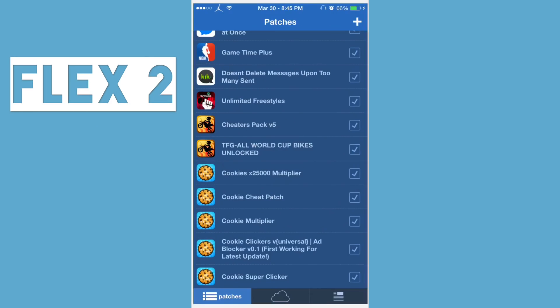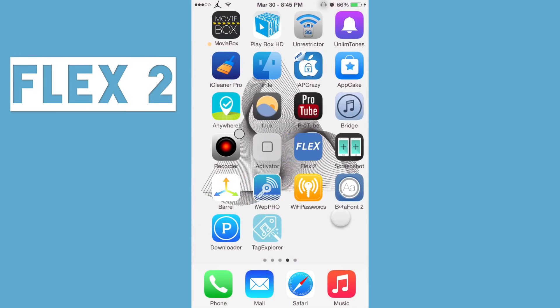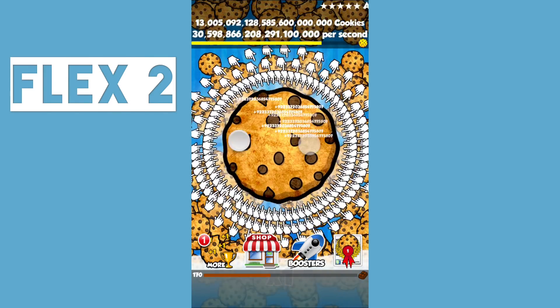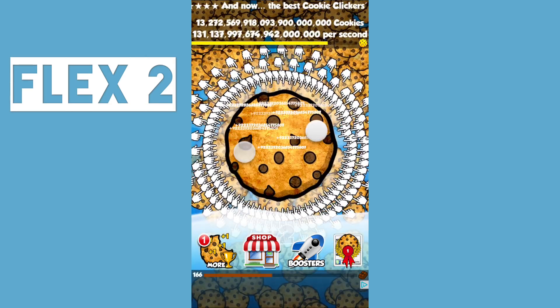Let me open Flex up and uncheck all those. Now let's see — now it's just times two. See that guys? Just times two now, compared to times 50 with the hacks enabled.